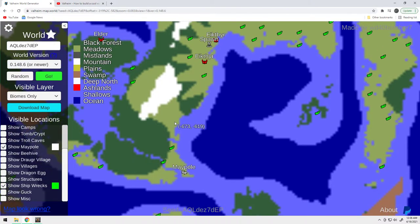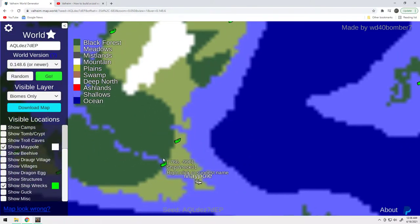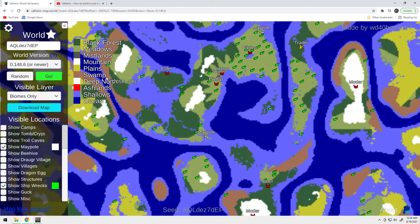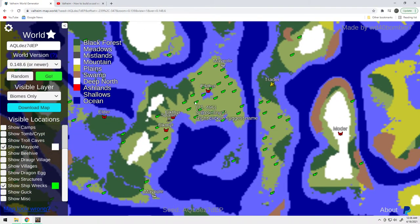I went down here and scoped out this seed. This particular shipwreck is not the stone shipwreck — it's the actual ship that's in the water. So when you break it down, you actually get fine wood out of it, which is pretty good. You can make that fine wood bow without having to deal with the birch tree. So this is a really good seed with a lot of really interesting pieces.